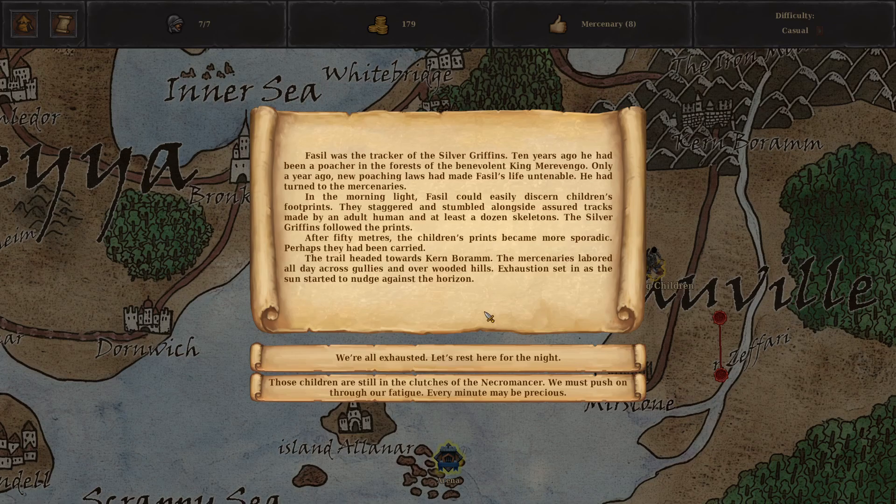"Nah, screw it — we'll need everyone, let's kill some peasants." Fassil was the tracker of the Silver Griffins — ten years ago he'd been a poacher in the forests of the benevolent King Merovingo. In the morning light, Fassil could easily discern children's footprints staggering alongside tracks made by an adult human and at least a dozen skeletons. The trail headed towards Kurn Baram, and the mercenaries labored all day across gullies and over wooded hills.